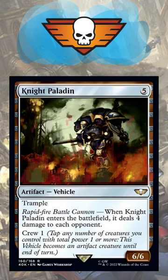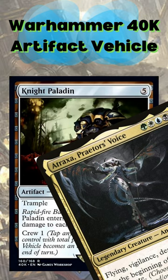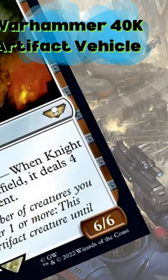The Night Paladin is an artifact vehicle for 5 colorless mana. Beware — it is a bruiser and has keywords and rates as good as your favorite green creatures. It's a 6/6 trample with crew 1.